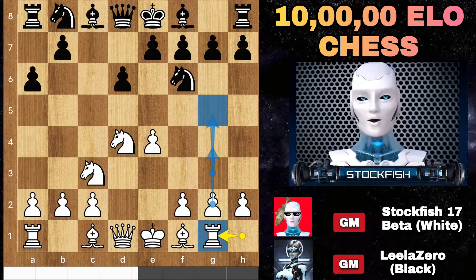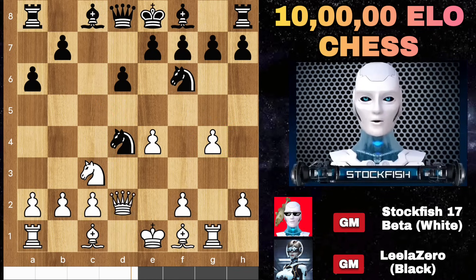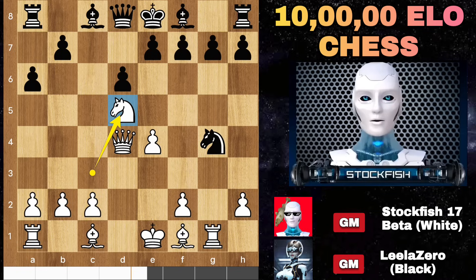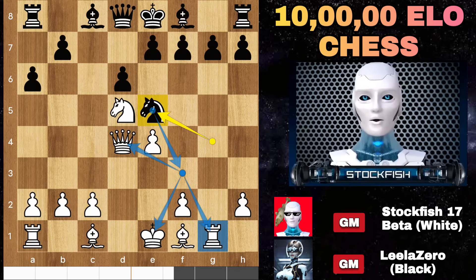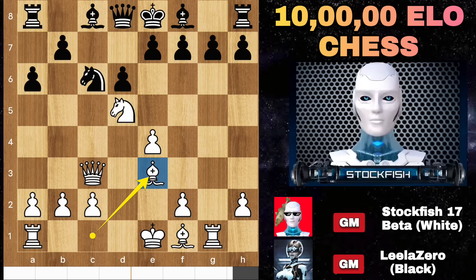Stockfish gambit to push the g-pawn: knight c6 g4. Black can capture the g-pawn after eliminating the knight, but he will fall in our trap — knight to d5, knight e5 to give a triple fork. I will give him a taste of his own medicine: knight c6 bishop e3, and bishop e6 is coming to give a fork on c7.